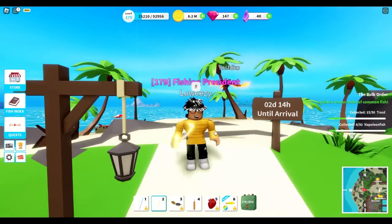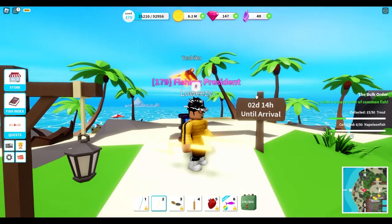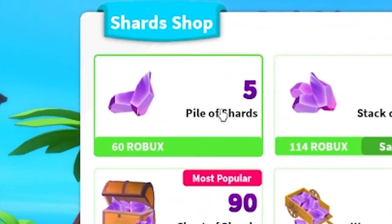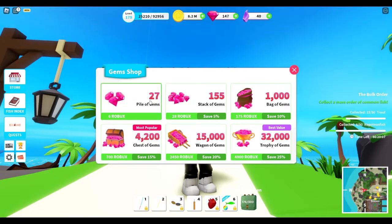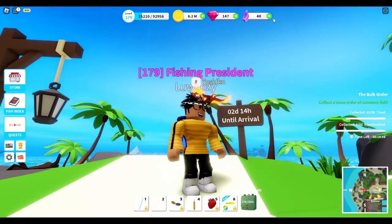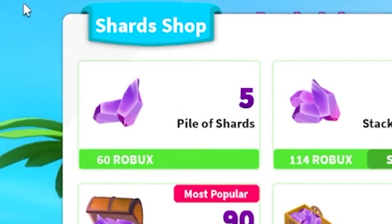The spear itself was 150 shards. I was thinking it can't be that bad to buy with Robux. But then I clicked and realized that just five shards is 60 Robux. We look at gems — you get 27 gems for 6 Robux, so that's pretty alright. But if you want shards, for only 5 of them, you have to pay 60 Robux. You see what I'm talking about? It's pretty insane.